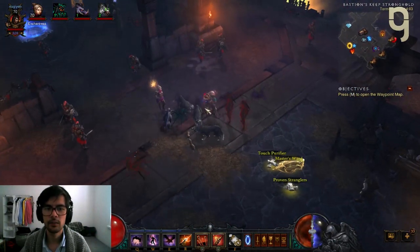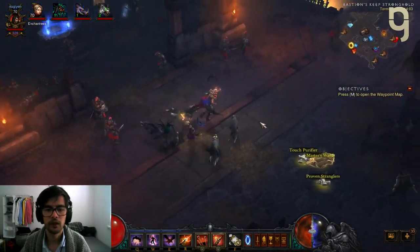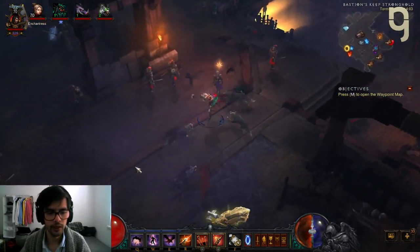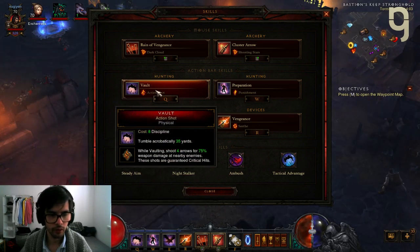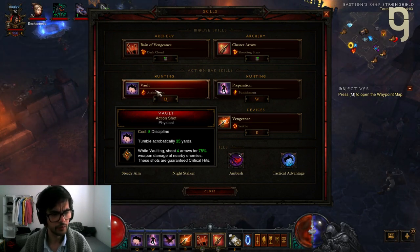As you can see in the small clip earlier, I was killing Malthael on Torment 6. What happens in the fight is I would vault into him all the time. Since we have vault with Action Shot, you can see here it shoots 4 arrows for 75% weapon damage. These are physical — but what matters is 4 arrows doing 75% weapon damage that all crit.